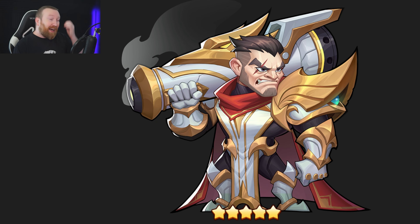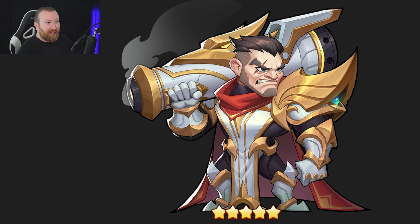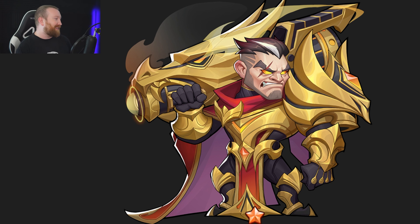Light heroes always have this white armor — even Russell, if you look at his lower star version, has it. Around six-star and higher, everything gets more golden with some black accents. When you go from five-star to six-star and then to six-ten, he goes full crazy mode — his coattails go from one side to the other, he gets a lot of bling, and he loses most of the white except for a little bit in his hair, which I think looks really cool.